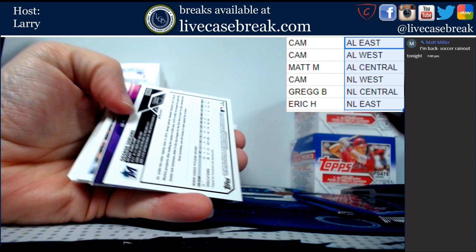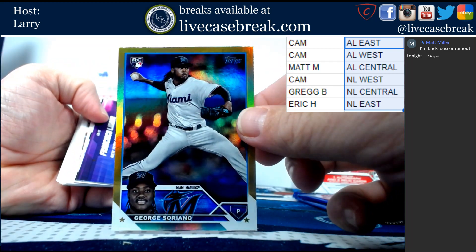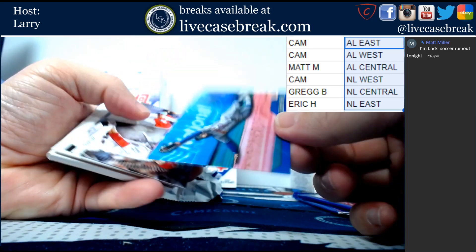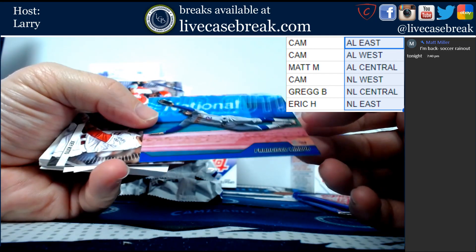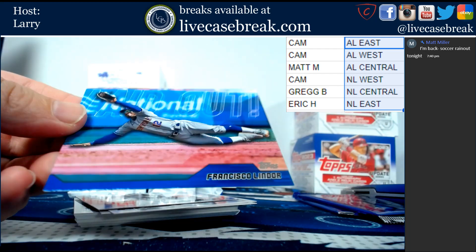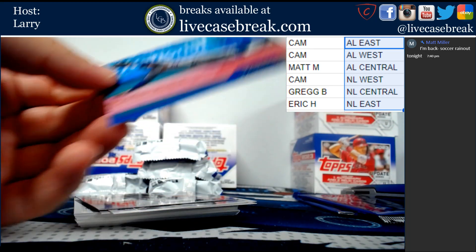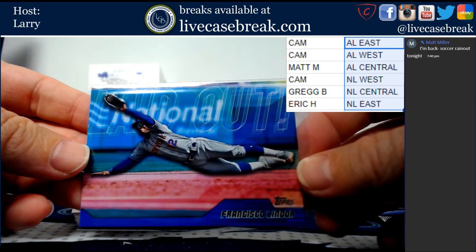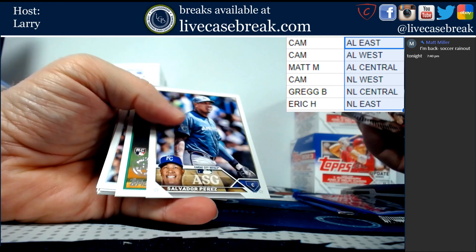Here we are. George Soriano gold foil for the Marlins. Francisco Lindor laid out - is this one numbered or something? It just looks different. I don't know if that one's more short-printed or not. Lean Door. Votto and Larkin.